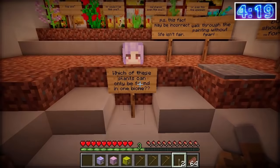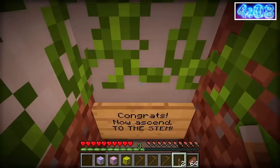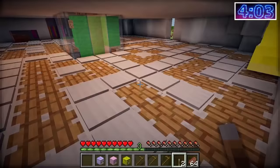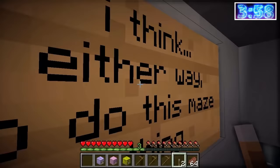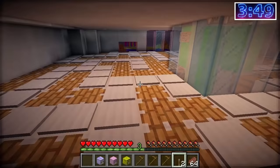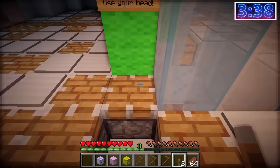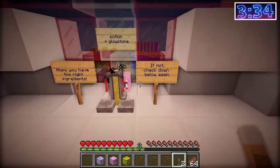'Guess it's time for plant trivia — which of these plants can be found in only one biome?' Sunflower, only found in Sunflower Plains — is that the answer? Do I walk through? Yes! 'Congrats! Now to ascend to the stem.' Okay we're in the piston room — I don't like the looks of this. 'How are vases made? Pistons of course.' I think either way I need to do this maze thing. Maybe we're supposed to avoid the pistons? I'm getting through — I did it!